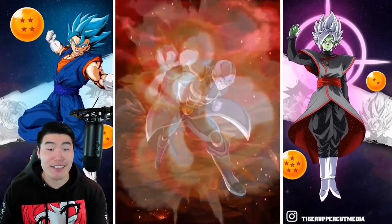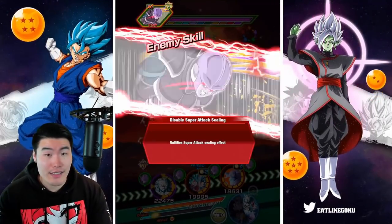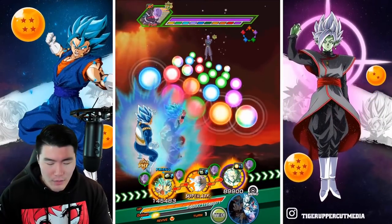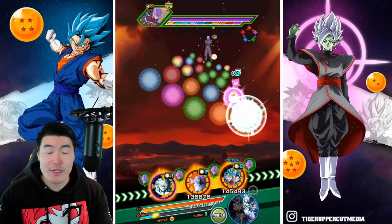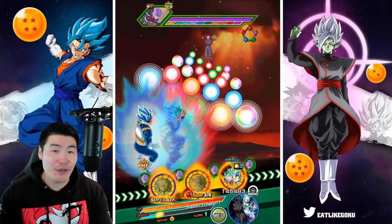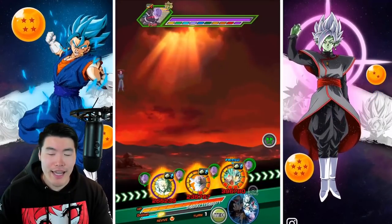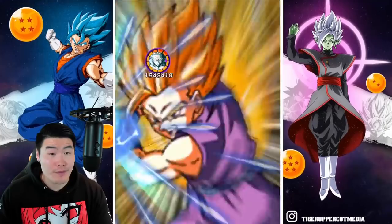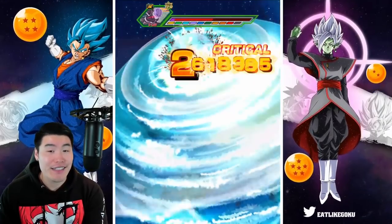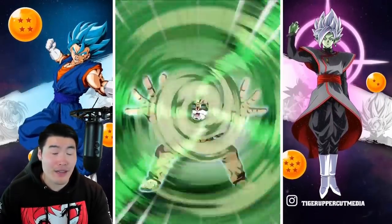He deserved better, and now he's finally getting better — at least until we get a standalone LR Hit, which is not happening anytime soon. Because we got the Super Saiyan God Goku and Hit, and since technically that is an LR with Hit in it, I don't see them giving us another Hit in any kind of LR form anytime soon. But I could be wrong. I do really want to see a standalone LR Hit, especially because I feel like the Super Saiyan God Goku and Hit were a bit of a disappointment if I'm gonna be honest.